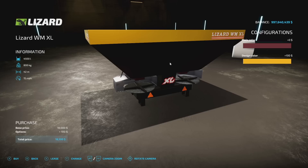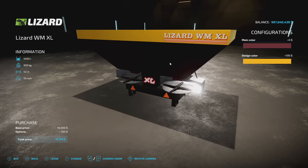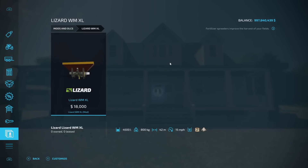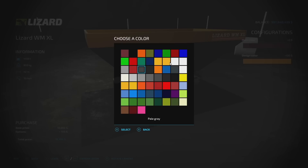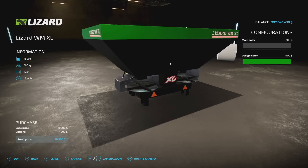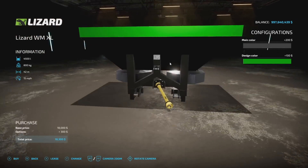Making our way into mods for PC and Mac players — we got two of them. The Lizard WMXL from Only Christy is your first one. It's a lime and fertilizer spreader that holds 4,500 liters, weighs 800 kilograms empty, and has a 42-meter spread at 15 miles per hour. You've got a main color and a design color on top — not a whole lot else to it, and it is PC and Mac only.